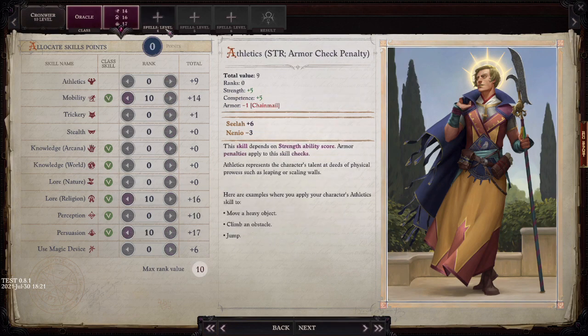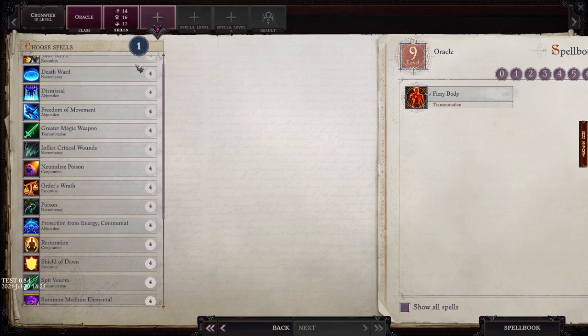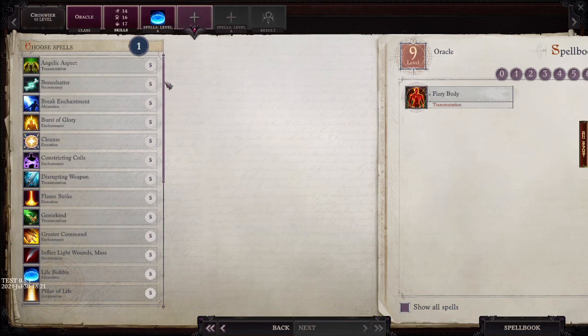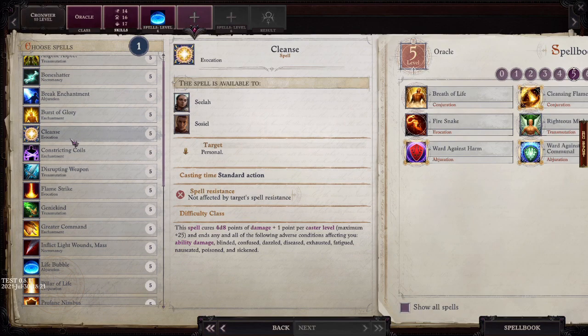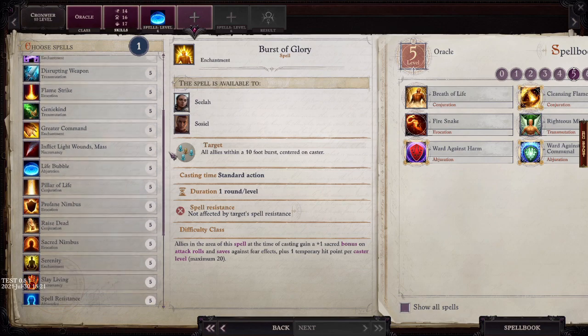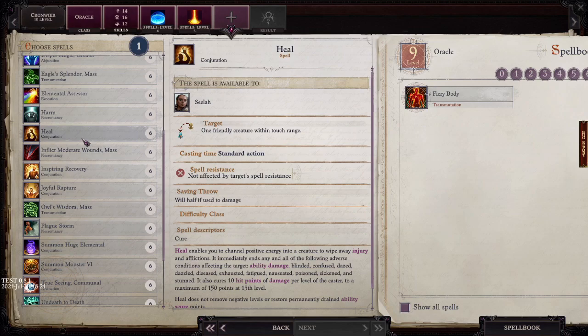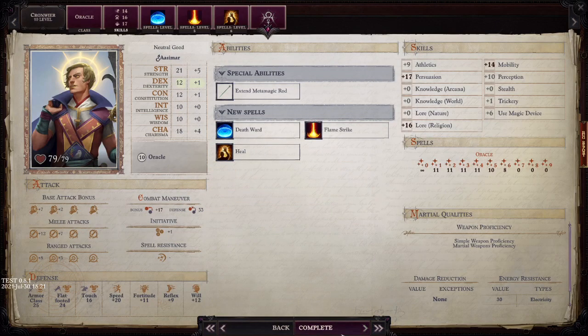At level ten I go Oracle. At this point you can see I'm getting 6th-level spells because we've merged our spellbook and increased caster level by mythic rank. Our next choice is Death Ward — I want that ready at all times — and a blasting spell. I'll go Flamestrike. Other good options include Cleanse to heal yourself and cure conditions, or Burst of Glory if you want to give your party a sacred bonus to attack and saves. I also pick up Heal, which is a great healing spell all through the game, curing all kinds of conditions with good healing output.